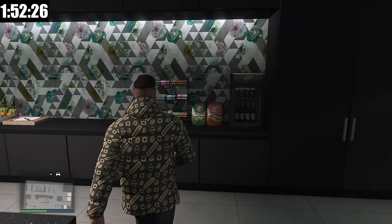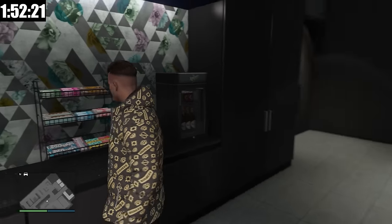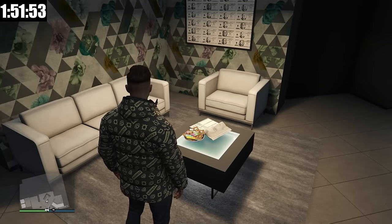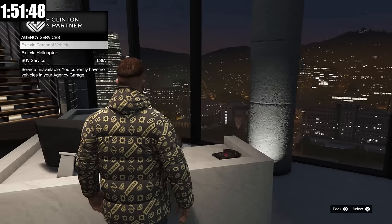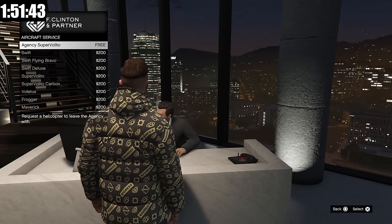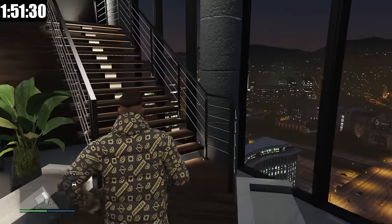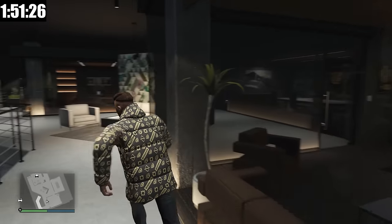The first thing is up here on the top floor — we could get snacks fully re-upped like we can in the Kosatka submarine. That is where the Armory would be once we get it, which allows us to get Mk II weapons. There's also a snack bowl on the bottom floor, and probably the best additional feature of the business is that we can get a free agency Super Volito helicopter. Those are great amenities, but making money is the main reason why I got it.